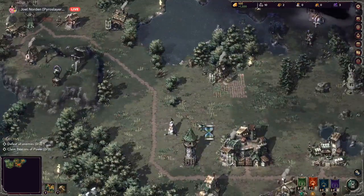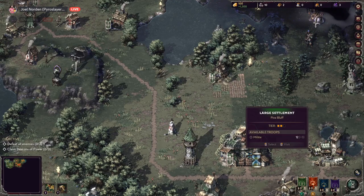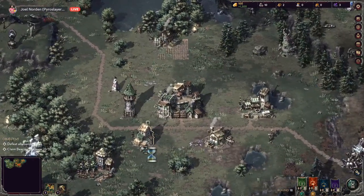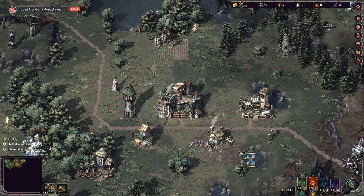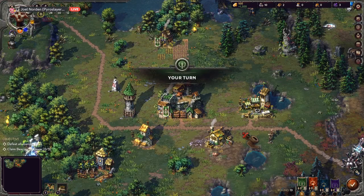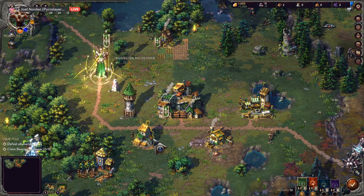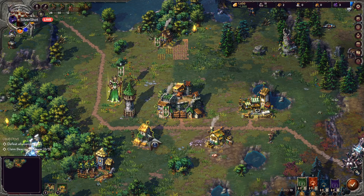It's nice that we have some stone being made. I should have built a lumber place instead of a peasant hut but we'll get there. What does the peasant hut give you? I think militia — that's what I've been using. Oh gotcha.